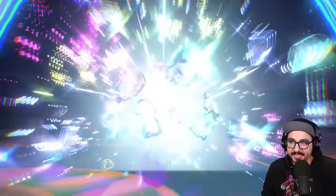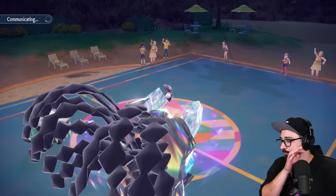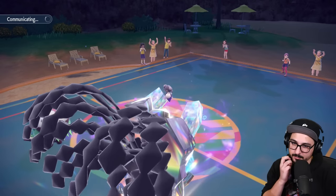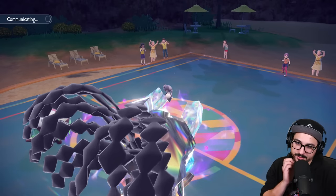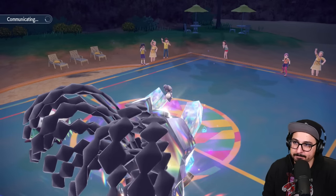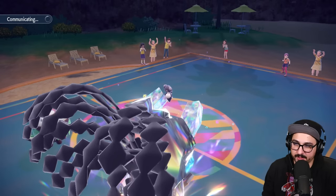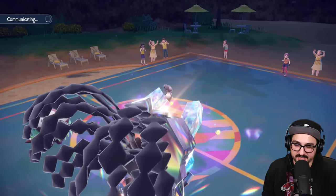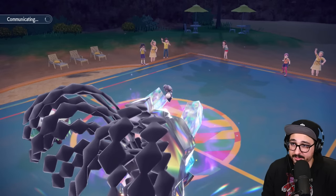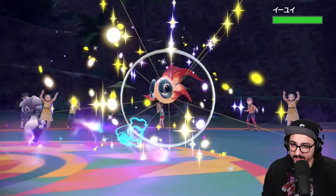One-shot knocking out their Tera! Problem is I can't sucker punch with Indeedee on the field — the psychic terrain is on the field. We can just bullet seed to get rid of it though. I don't know what Indeedee's goal or purpose is — it's just gone for psychic so far. It almost makes me feel like this is not actually a trick room team, but it's disguised as one.